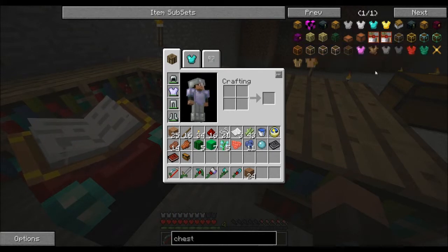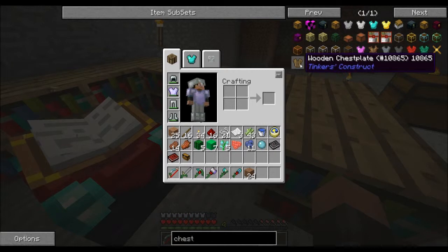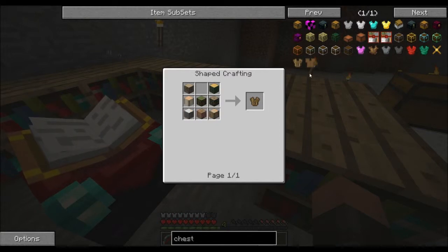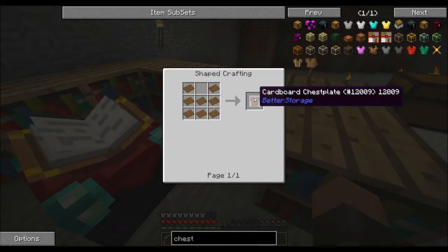Let's try: fire chest plate, scale chest plate, wooden chest plate — how do you do that? Wood and armor. And of course there's cardboard too.